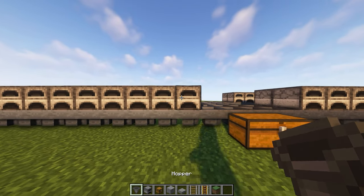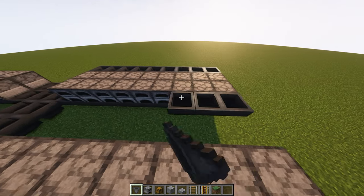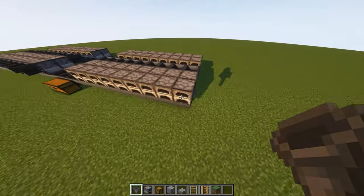Now we're going to get out our hoppers again and place them on the front of every furnace. These hoppers are in place to supply fuel from a minecart system that we're going to be implementing later on.